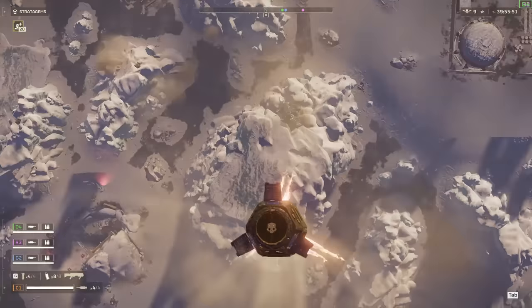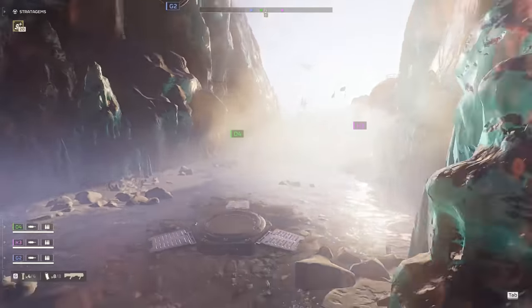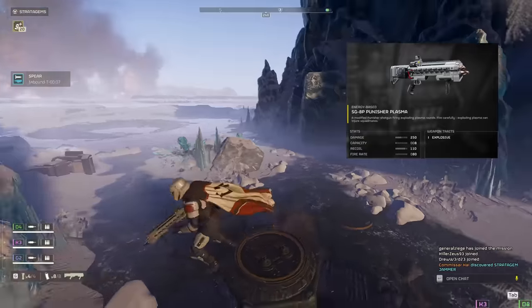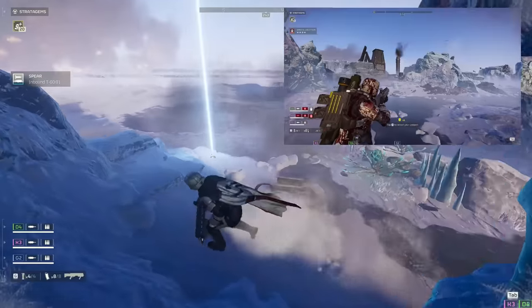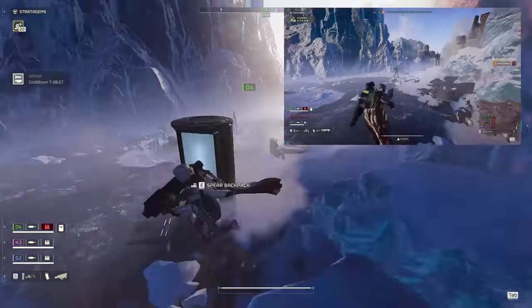So y'all have a clear idea of what we're using and why, let's take a quick look at our loadout before we get into how to use it. Our primary weapon is going to be the Plasma Punisher. This beast of a weapon takes down anything smaller than a Hulk in just a few shots, and is especially effective against Scout Striders, Devastators, and all little guys. Its large explosive radius means we can pick an angle and lock it down from any tyrannical toasters looking to fill our team full of holes.